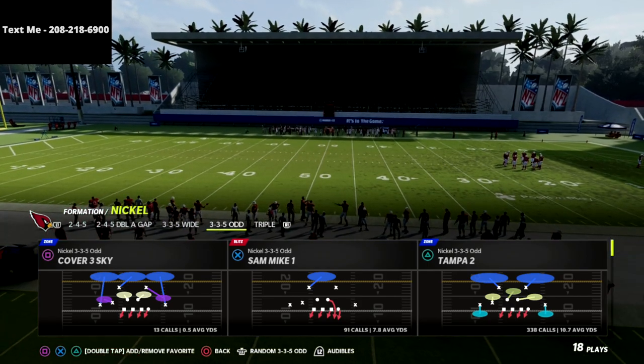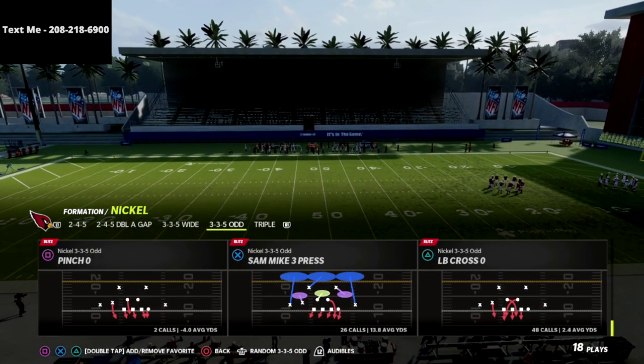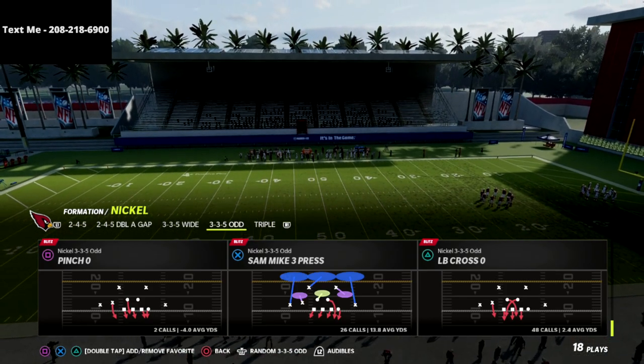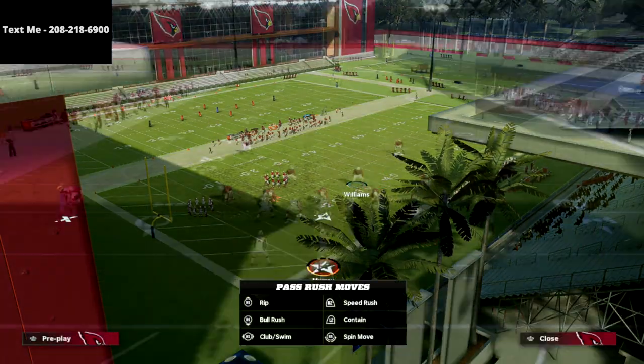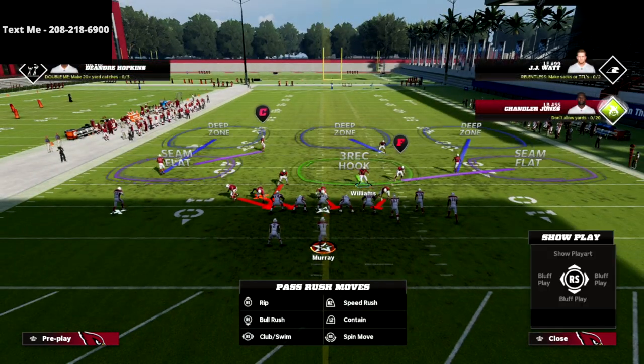The play we're going to be using is the Sam Mike 3. This is probably my favorite play in Madden right now because of how consistent it really is. The setup is really simple — all we're going to do is globally spread our defense.